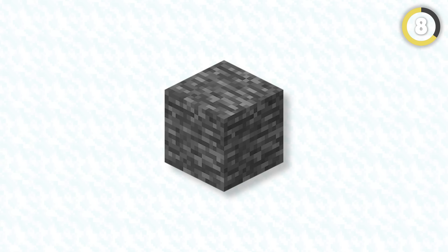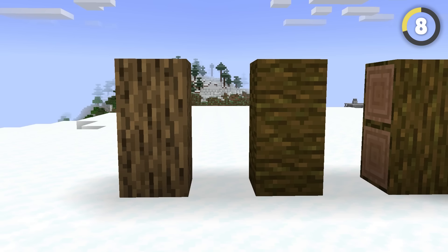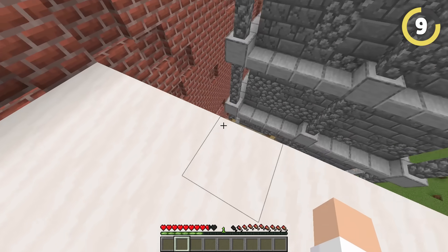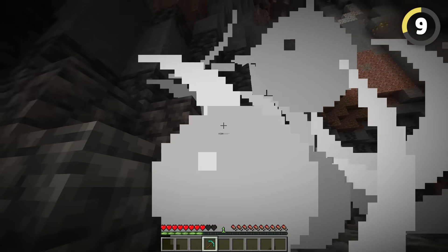It's no secret that Mojang are sometimes a little lazy when it comes to textures, with bedrock just being an overly saturated stone, and endstone being an inverted version of cobblestone. But I bet none of you realize that the jungle log texture is just a rotated version of the oak log. Speaking of being overpowered, did you know that creepers can climb ladders? I'm already terrified of getting ninja-bombed by them in ravines.